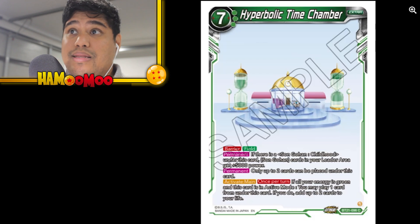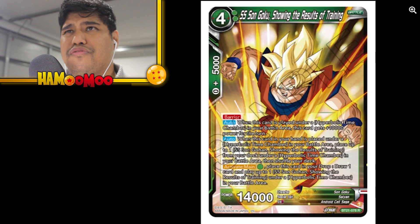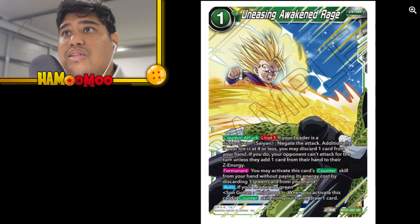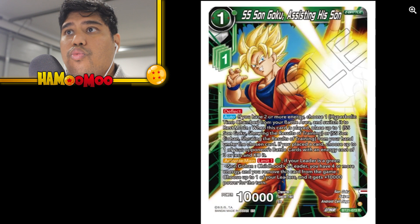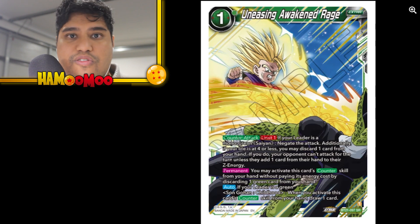You can add to your life — so if you're at six you can go back to eight, etc. It does cost quite a bit, you've got to get to seven energy, so you have to play it right. But when you do, it's juicy. Super Saiyan 4 Son Goku Uneasing Awakening — Awakened Rage is a counter attack, a negate. You may activate this counter skill from your hand without paying its energy cost by discarding one green card from your hand.